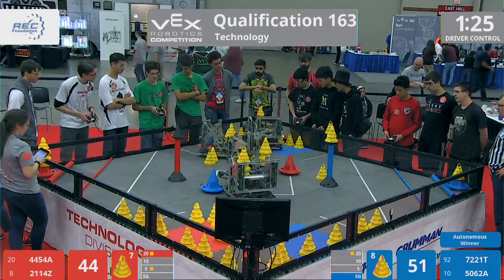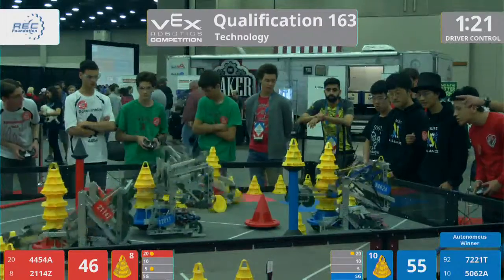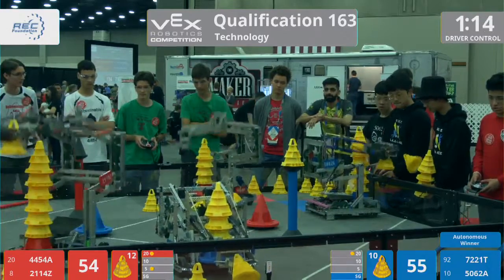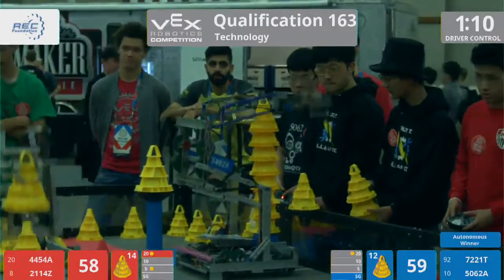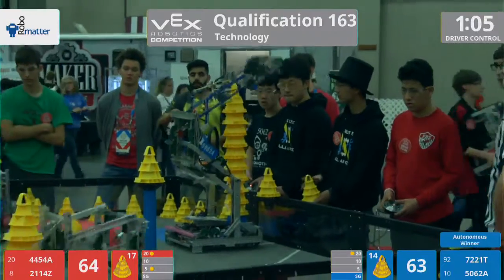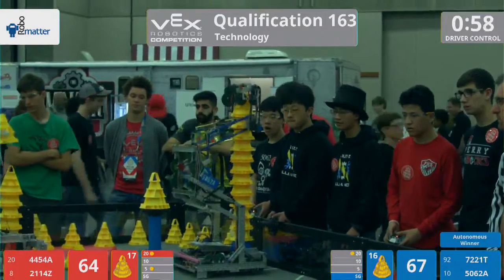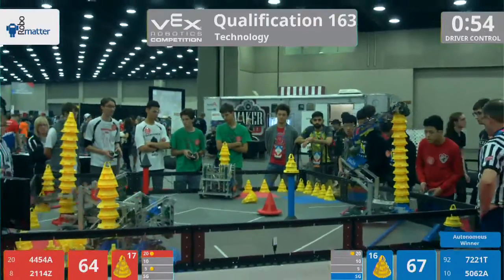Blitzbots starting to go to work. They got four cones stacked on their mobile goal for blue, a fifth one placed. Making their way across the field to make a very high stack. And 21-14-Z is doing the same. Abominable going to work now as well — they got five stacked high on that road mobile goal. Most of the cones have been cleared from the center of the field; it's only the edge ones that are still remaining.